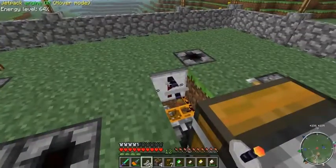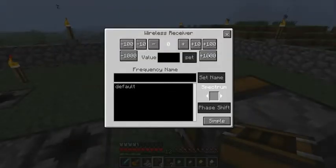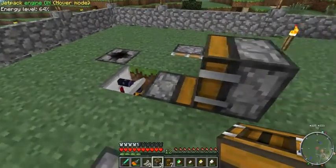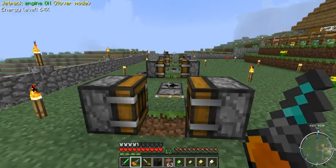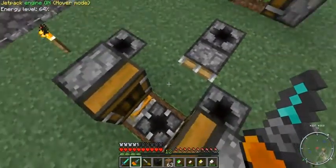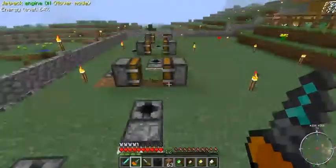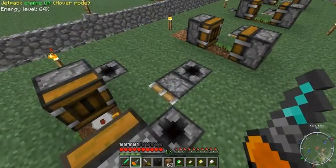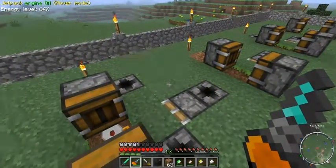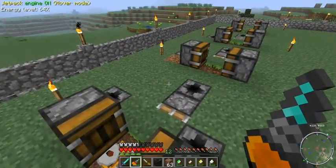Over here I'm going to have wireless receivers, and those are going to be connected to more deployers. There's our setup — but there's no dirt there, which is what the sticky pistons are for. They're going to move the dirt block in front of the block breaker. I just need to set up some wireless receivers for that as well.